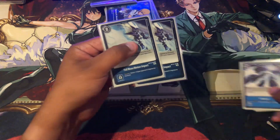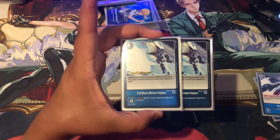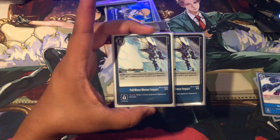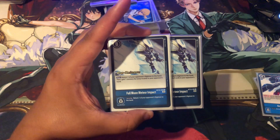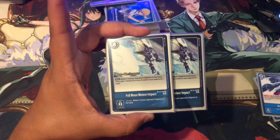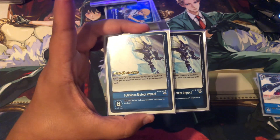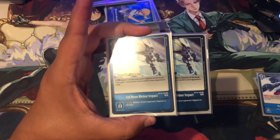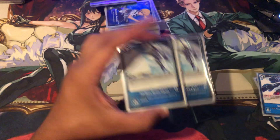Next we have the options. He is playing 2 Full Moon Meteor Impact. This card is nuts. Main phase: return one of your opponent's Digimon to the hand, then gain 1 Memory for every 4 cards in their hand — so this card can be very cheap to use. Security effect: return one of your opponent's Digimon to the hand. It's a very very good security bomb.